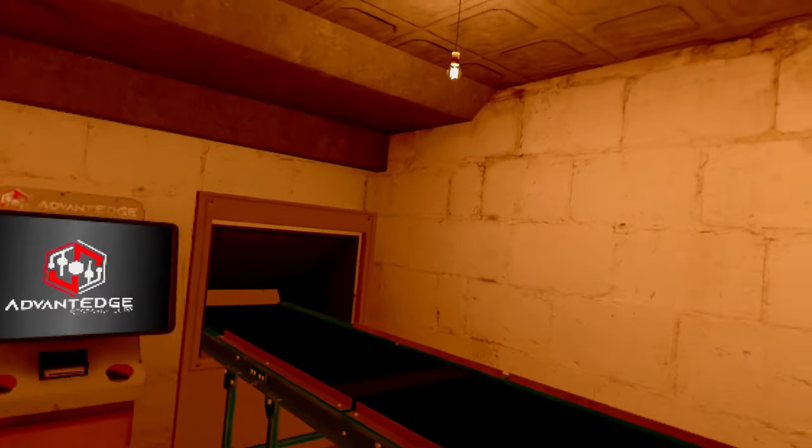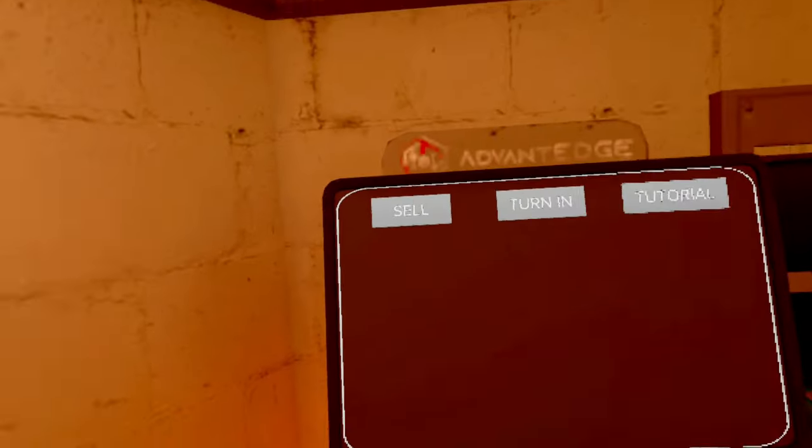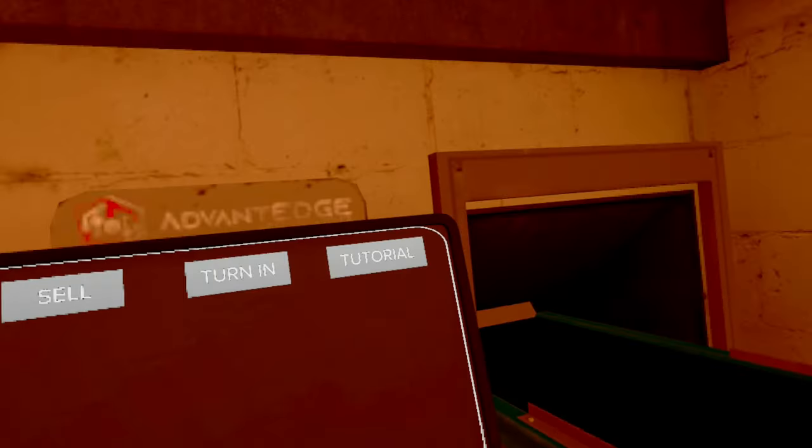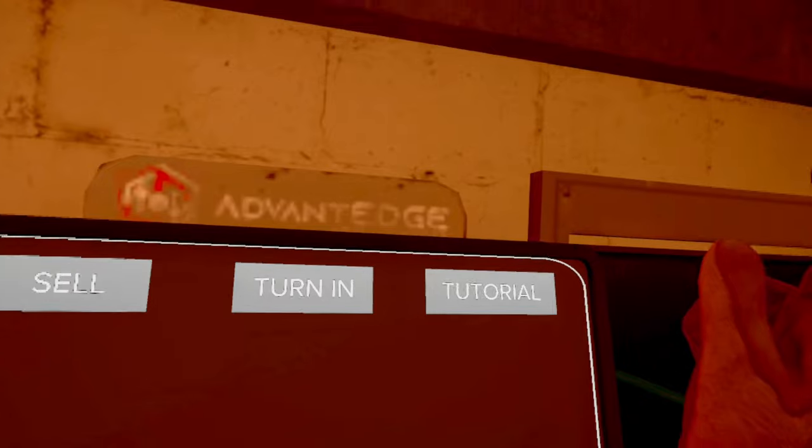Once you sell, your money adds up into your bank — I will show you the vault room which shows your Karuna total soon. If you accept a mission where you have to turn in a certain item, when you throw something on the conveyor belt you will hit the 'turn in' button. If you're ever confused with the terminal, there is also a tutorial, but this explanation should help you avoid needing that.